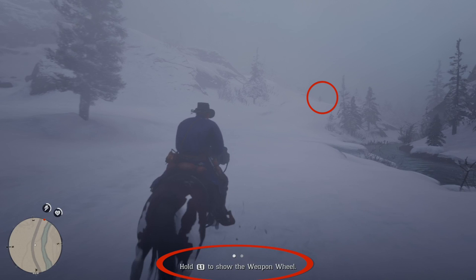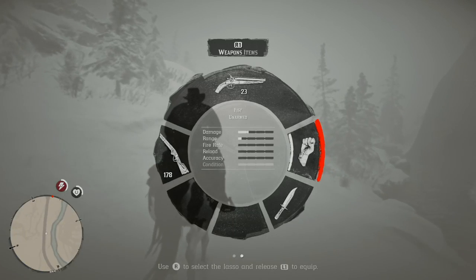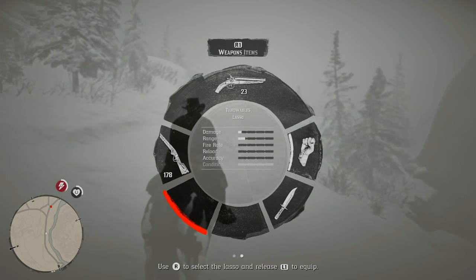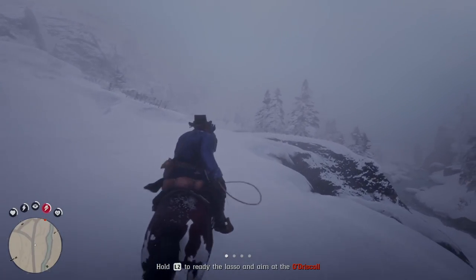Don't forget, down below they are telling you we need to hold L1 to bring up the weapon wheel, and you can do that while you're on the horse. So go ahead and press and hold L1, and we're going to go down here to the bottom left, and then we're going to select the lasso, and then you're going to let go of L1.